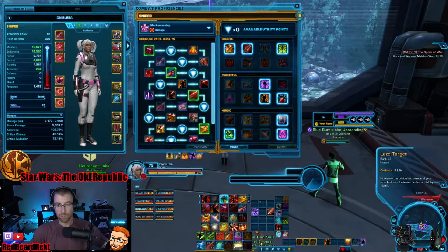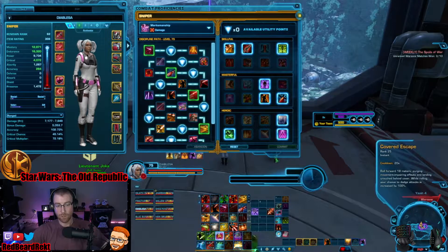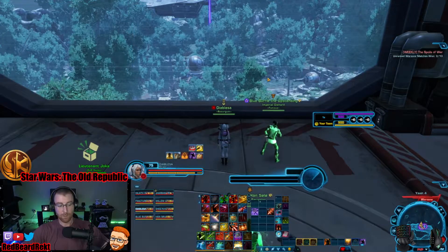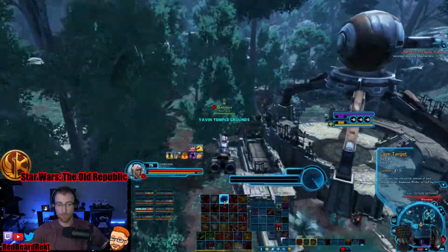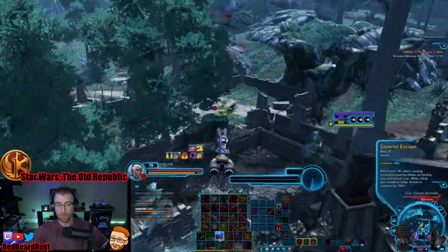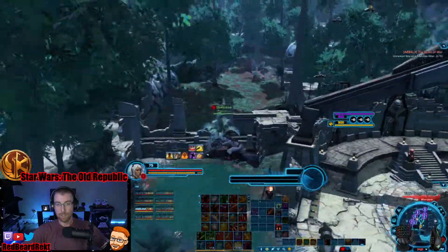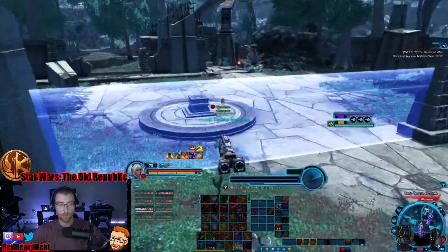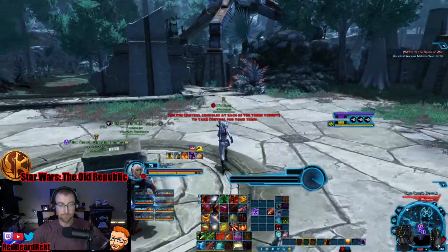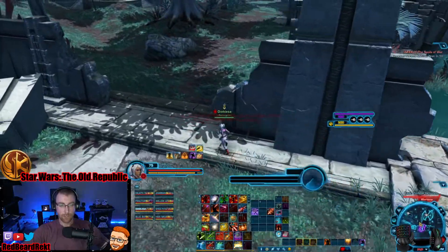With the set bonus you get three charges of Laze Target, which makes Ambush 100% critical chance. And then the tactical makes Hololocate and Covered Escape give you an instant Ambush that does 30% increased damage. So if you combine Laze Target, Target Acquired, Covered Escape, and then Ambush, you'll get an instant Ambush that'll hit for sometimes 90k — big hits.